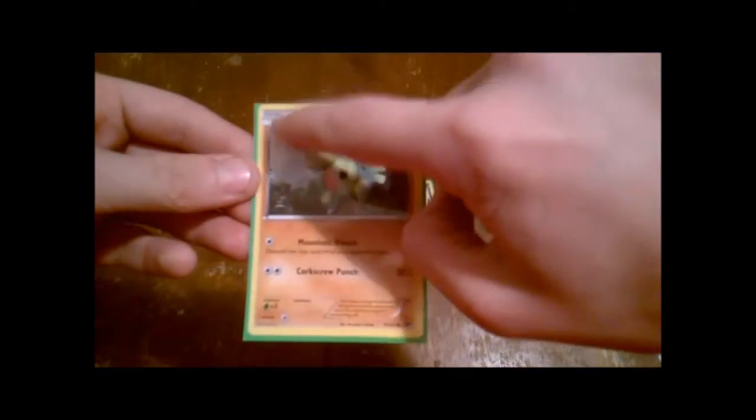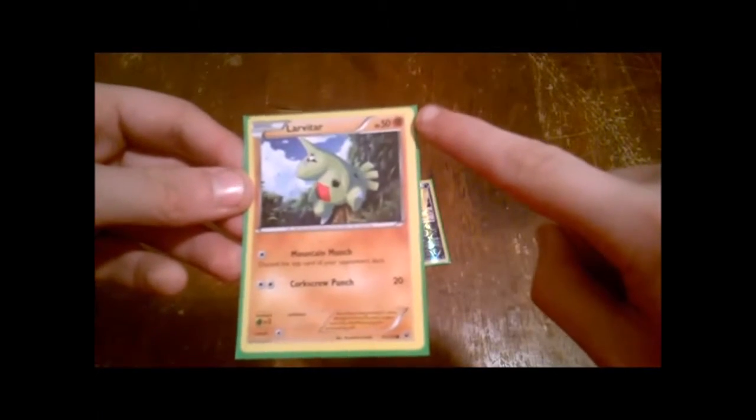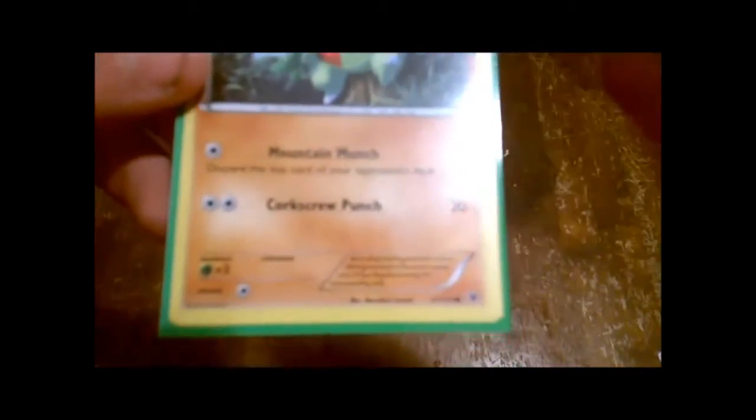To use these you need another type of card: the energy card. Energy cards allow Pokemon to attack. Looking at a card, we've got the name, what type of Pokemon it is, and the health. Down here we've got the attack cost — this star symbol means colorless energy. If we look at Tyranitar, the black symbol means dark energy.